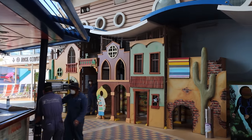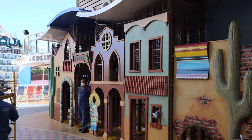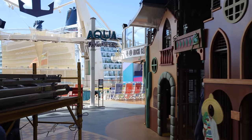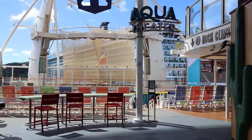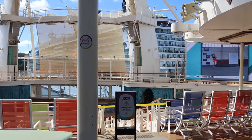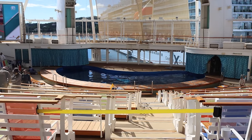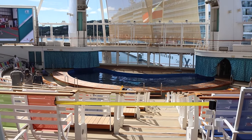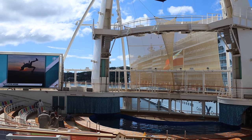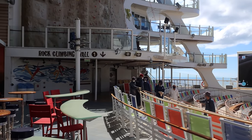On the right side of that bar is a play place styled like an old western town, which is really cool. Right behind that is the Aqua Theater — another performing space unique to Oasis class ships. There's a large body of water down there, and this is where the dive show takes place. On this ship it's called Ocean Aria — very unique and cool. You need to make reservations once aboard, and we highly recommend it.